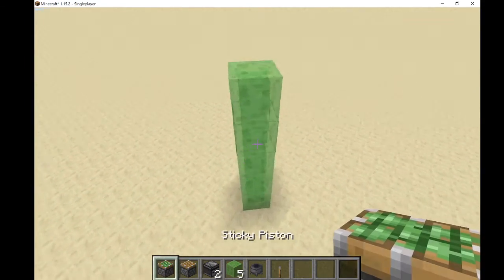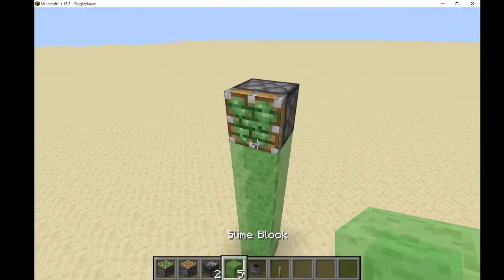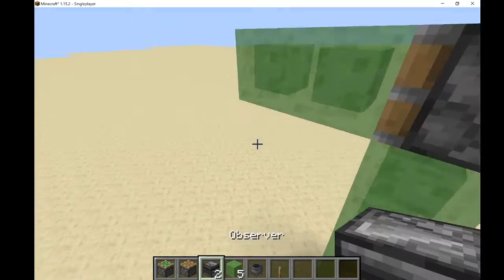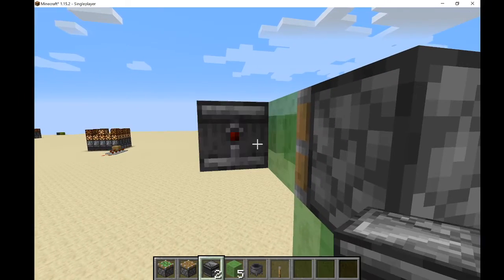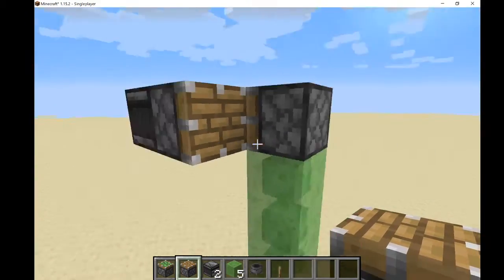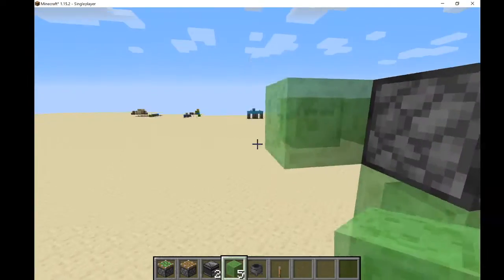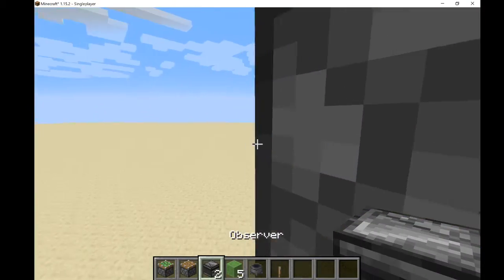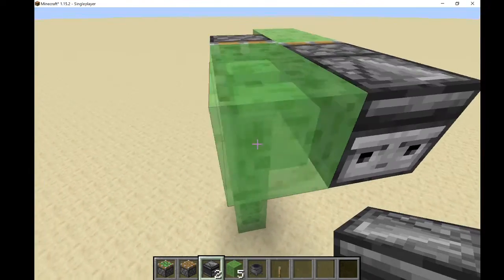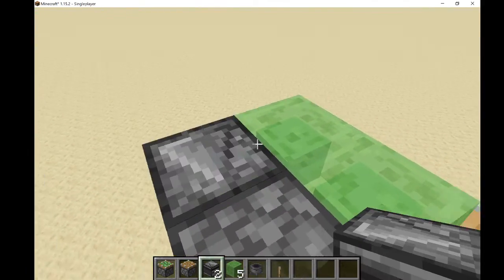You're going to want to put down a sticky piston, two slime blocks, and then place an observer. Whichever direction that piston is facing is the way it's going to go. Then add two more slime blocks.